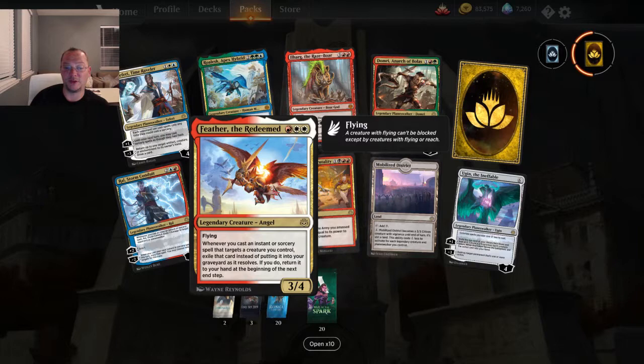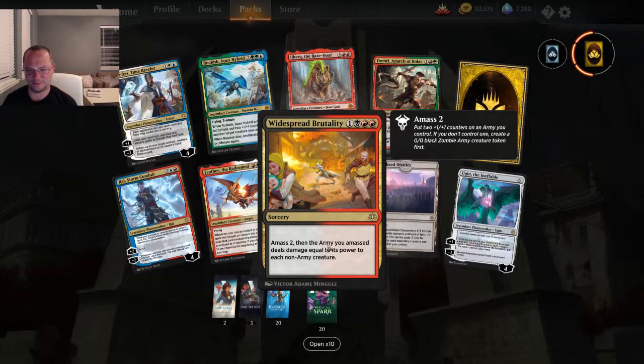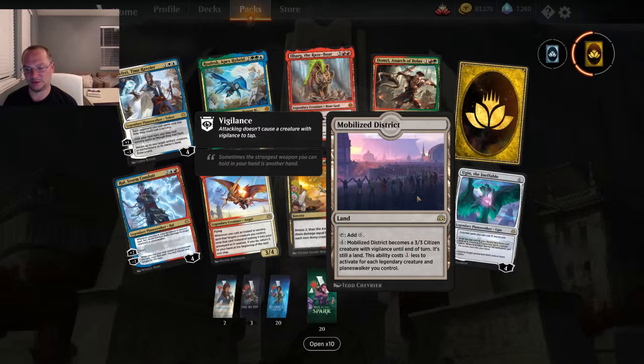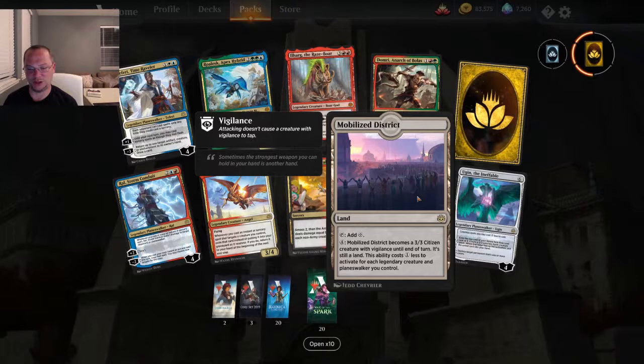Widespread Brutality — four mana, amass two, then the army you amassed deals damage equal to its power to each non-army creature. Mobilized District becomes a 3/3 creature with vigilance, and the ability costs one less for each legendary creature or planeswalker you control. And Ugin — awesome!